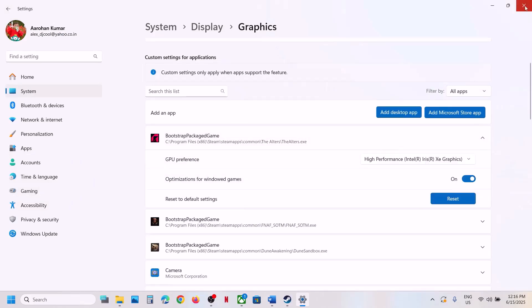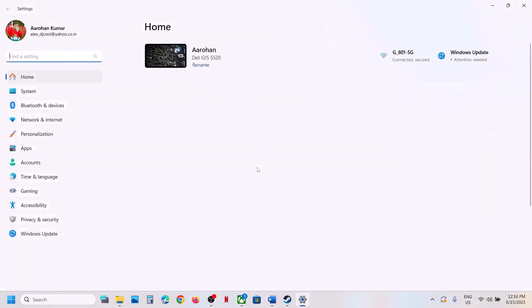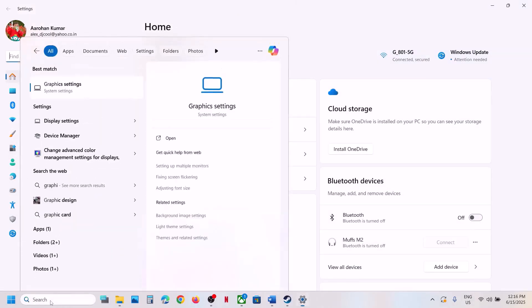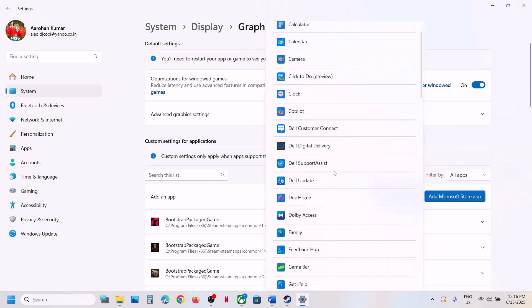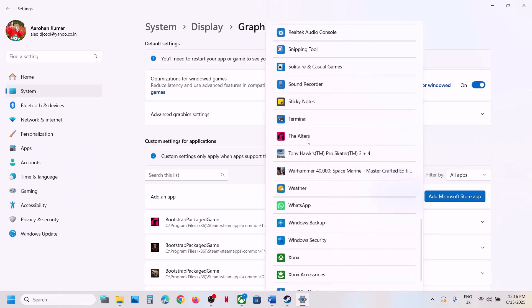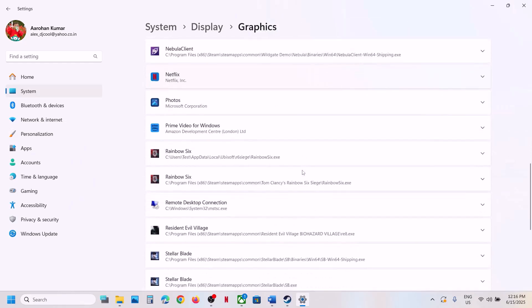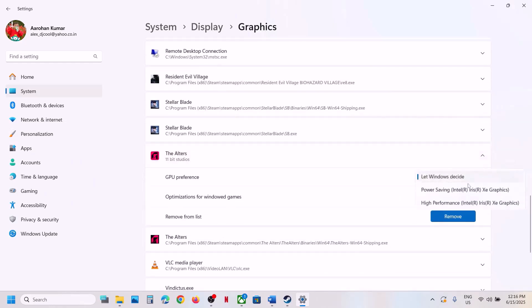For Game Pass users, type 'graphics settings' in the Windows search box, click on Graphics Settings, then click on Add Microsoft Store App. Find the game in the list, click on it, and once it is added you will see it listed. Set it to High Performance and then check.